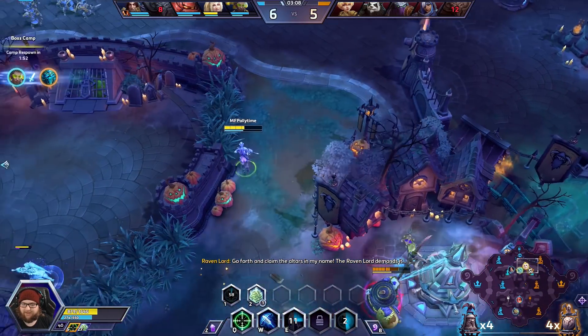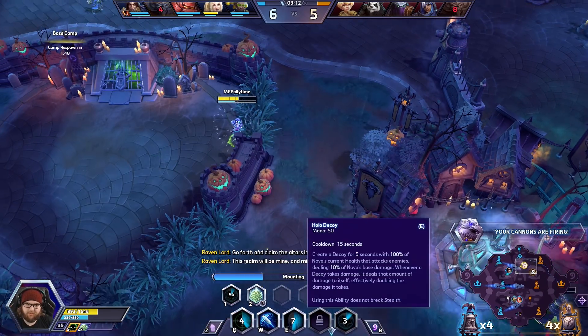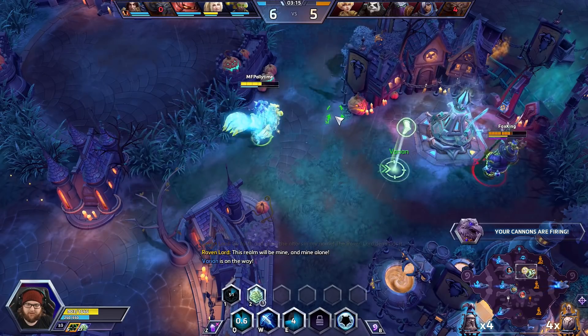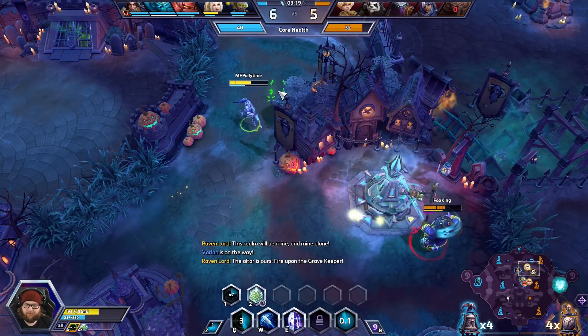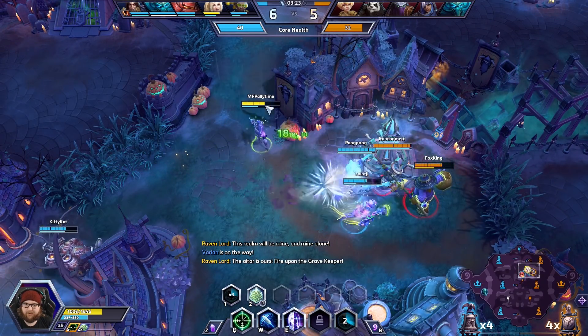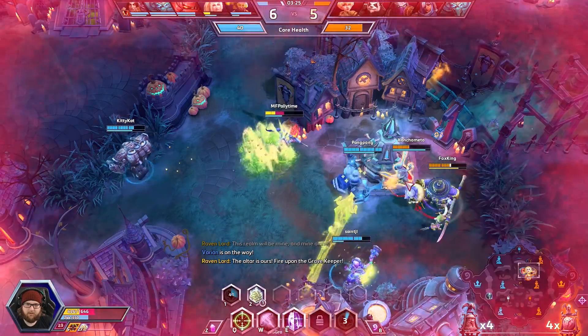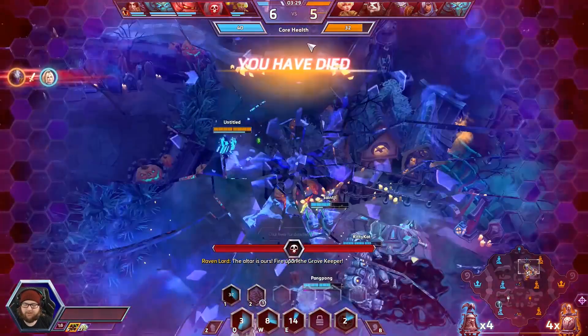We can use our activatable ability to go into stealth. I want more stacks though, so we'll just go ahead and poke at him a little bit. We do secure middle. We do secure top. I'll just keep poking at these guys. I am in pretty substantial danger here though. I tried to deal a little bit of damage to that Ana, but we're dead.